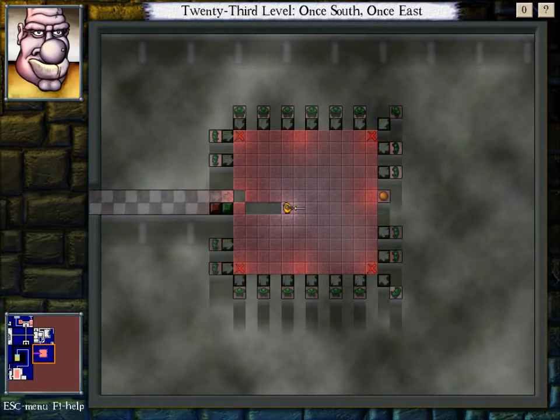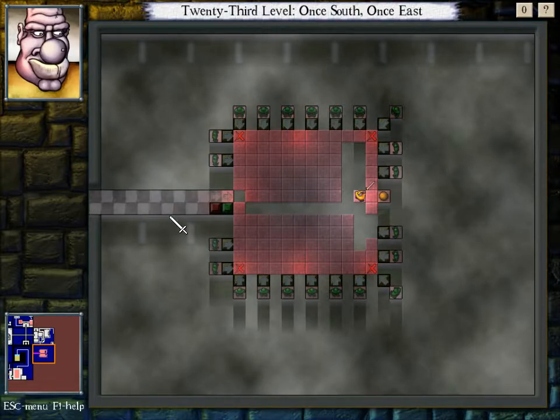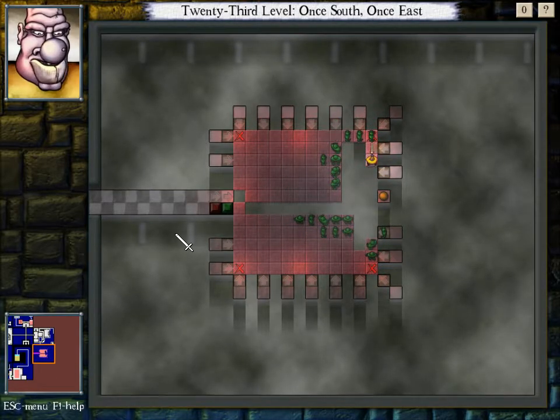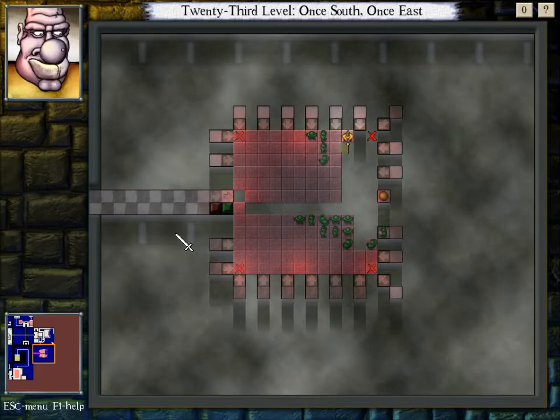The idea of this room is we wanna keep all the goblins at bay — we wanna keep them all on one side. To do that, we do something like this. We wanna make sure these goblins have trouble getting to us, and the only way to really do that is by doing this. Sometimes these guys work with you, other times they don't. It's up to what they decide to do and what they decide not to do.